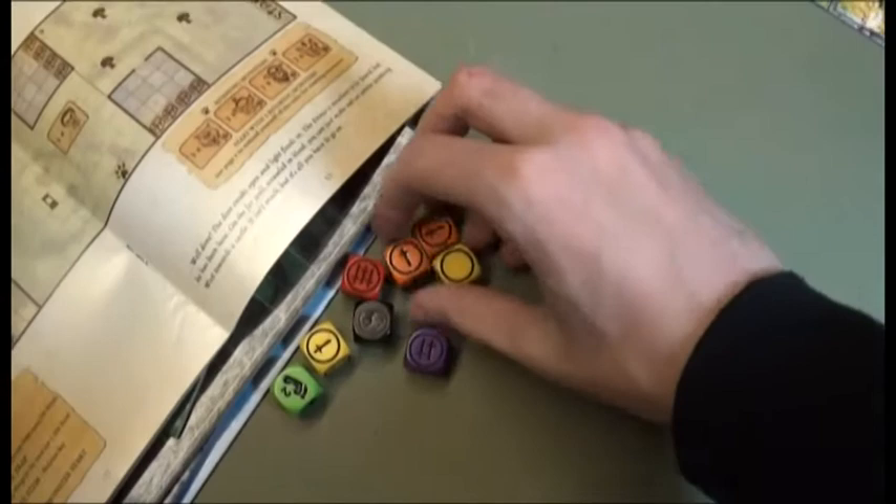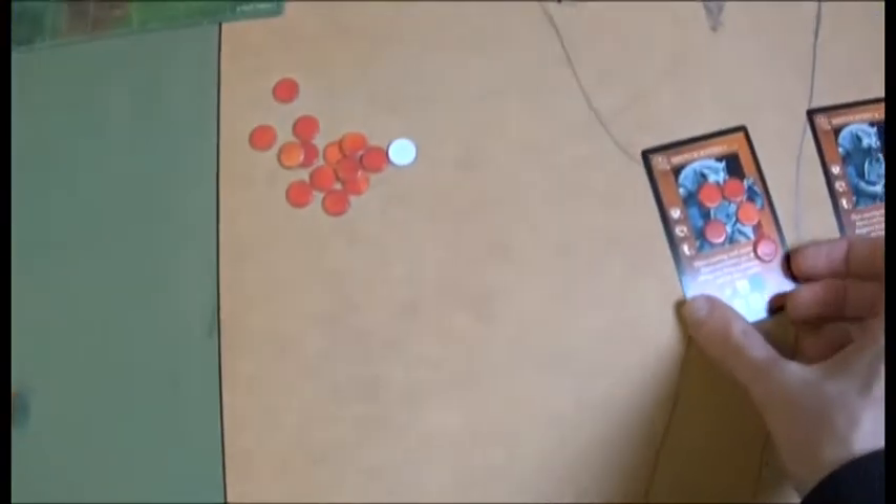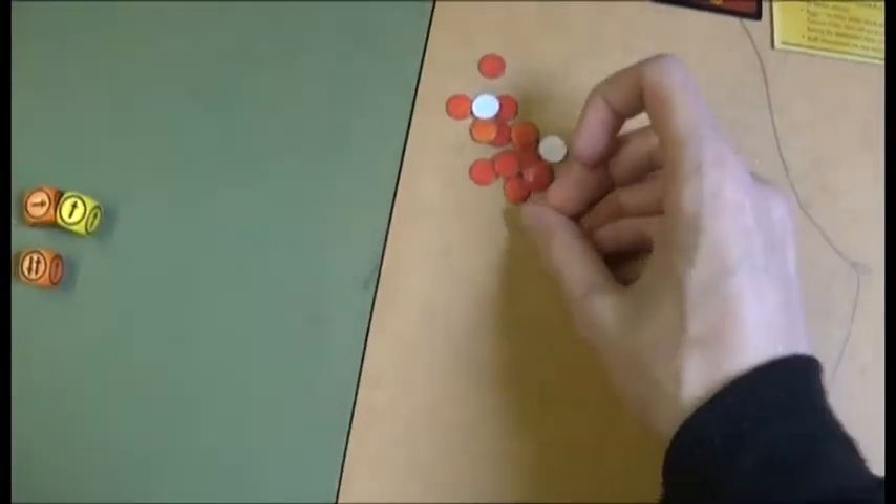Redgar swings at Gnoll one for a wound, then attacks again for two more wounds, killing one. Mokan moves five spaces and attacks, re-rolling the orange dice and doing three wounds. Jozan moves and shoots for a wound. Lidder opens two chests.